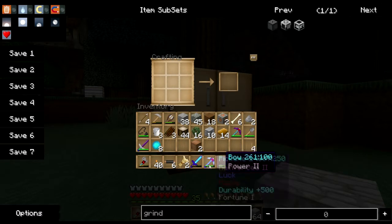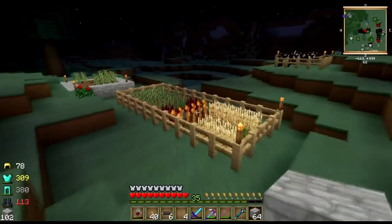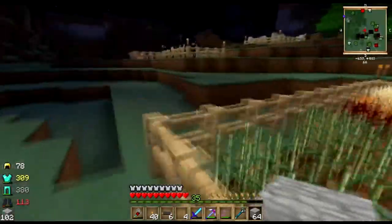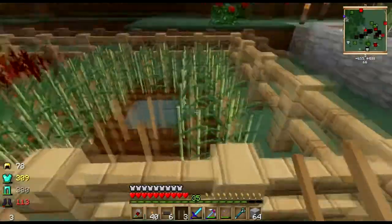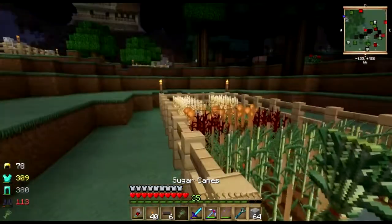What's cool about that mob grinder is as long as I'm around and working on the farm or whatever out here, it's gonna be making zombies, it's gonna be killing zombies, and it's gonna be generating both zombie drops and mob essence.